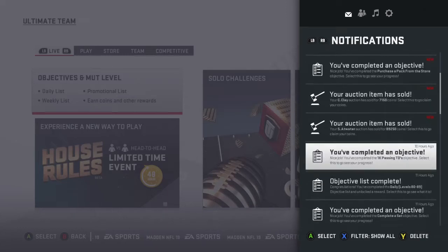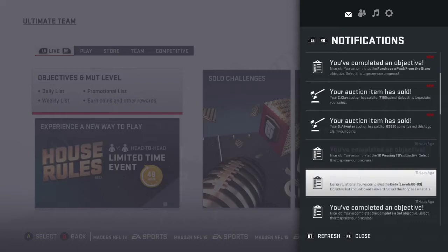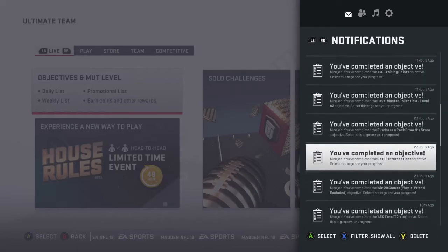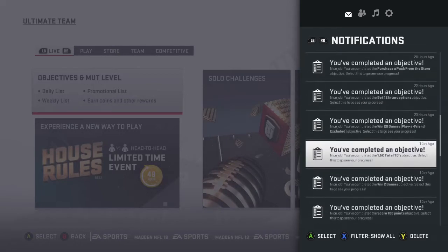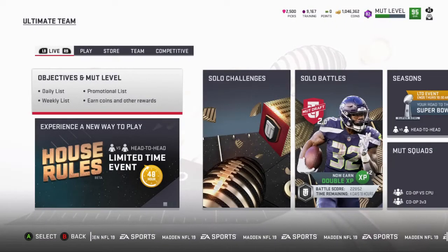Here's another thing — I completed two milestone objectives yesterday. I completed the 1,000 passing touchdowns objective and got 20,000 to 25,000 coins for that. Then I got one for 1,500 total touchdowns completed and got like 20,000 coins from that as well.